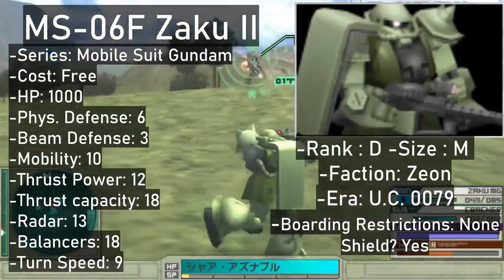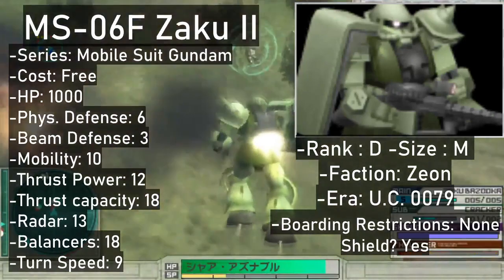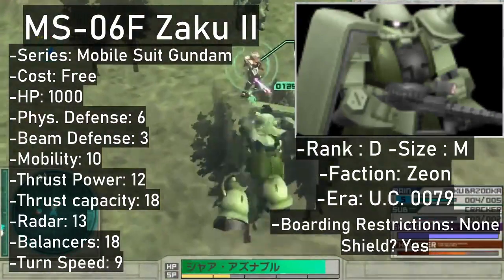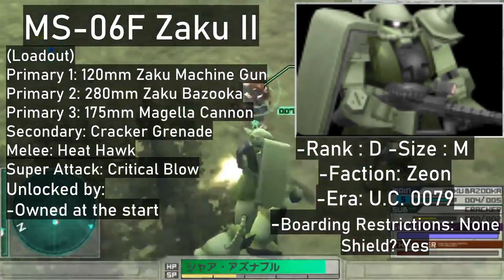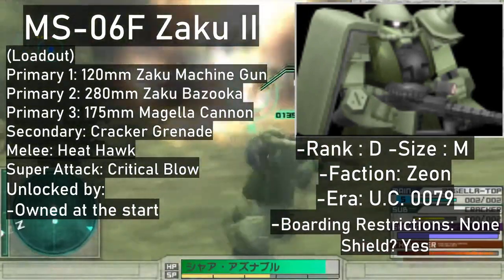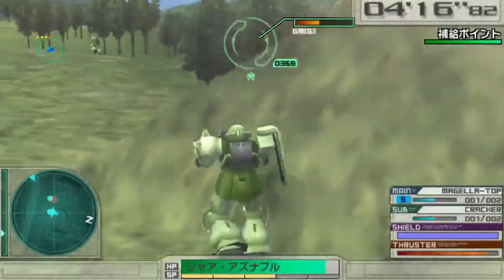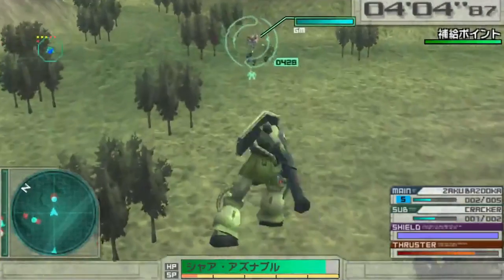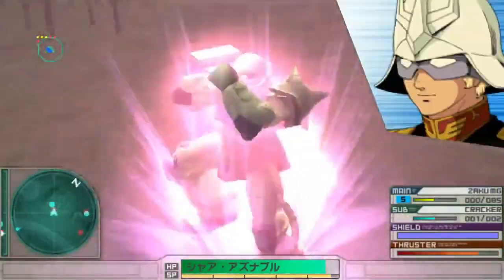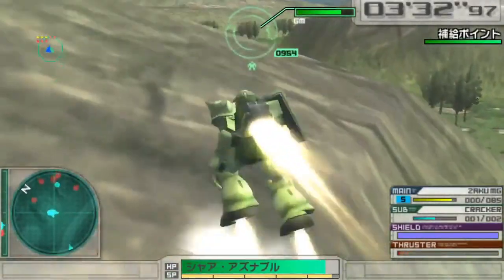The first one is your usual Zaku II, the iconic late 70s jobber. This one's free from the very start and makes for a fairly versatile early game unit. It carries three primaries: a 120mm machine gun, a bazooka, and a 175mm cannon. Cracker grenades come with it in the secondary slot, while your trusty Heat Hawk is your companion for melee. The standard Zaku II F-Type bears the D rank and its super attack is a badass punch — doesn't have much range, but can do a good amount of damage.